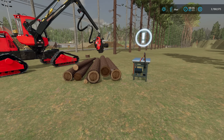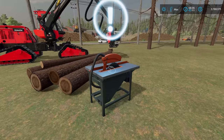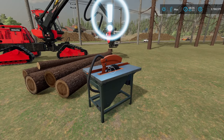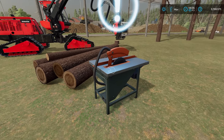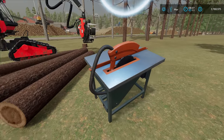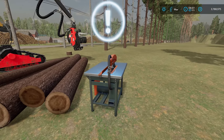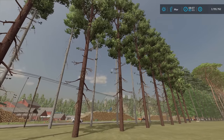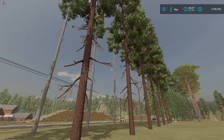Once I had a batch of logs done, I brought over the mobile wood sell point right here. This is a mod by Yost — it's part of the mobile utilities mod available on the mod hub for all platforms. The really awesome thing is you can pick this one up and take it anywhere you need, so if you want to cut down an entire forest and then just walk around and sell all the wood, you absolutely can. And as I went along, I put all of the information into one of my spreadsheets.